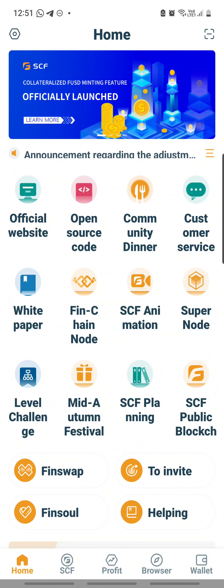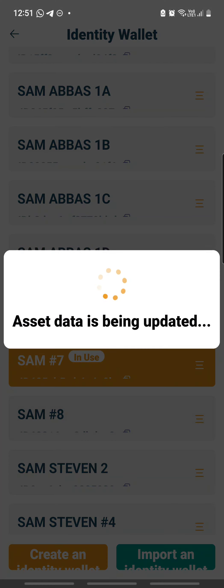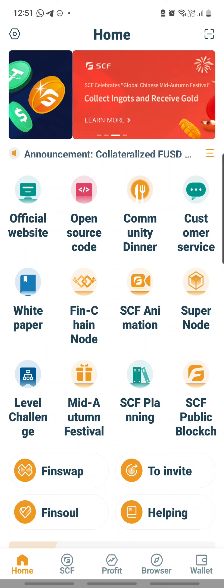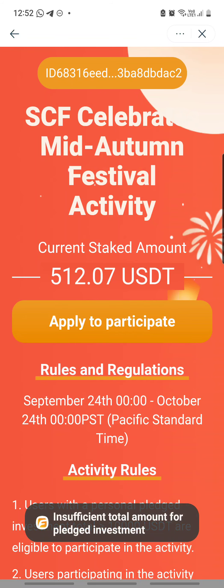What happens if your account is short of $10,000? For example, I will demonstrate — let's say I click on this wallet and go to the homepage to wait for the mid-autumn festival promotion. The system is very smart; it tracks the current stake amount, which is only $512 for this account. So can I participate? Of course not. I'll show you what happens if I click 'apply to participate' — it says 'insufficient total amount.' Insufficient.